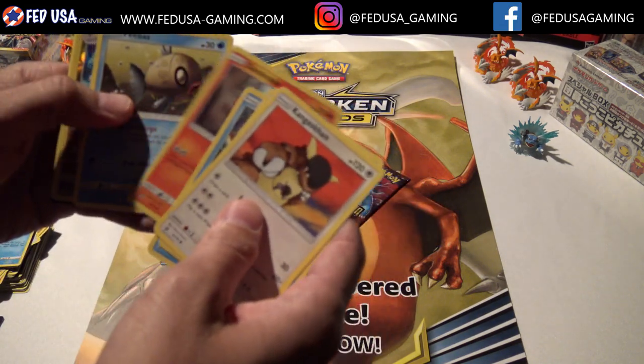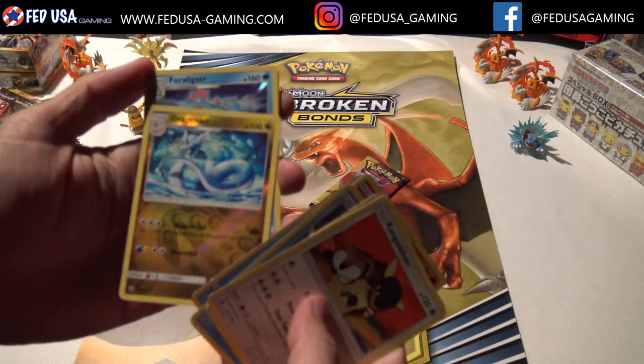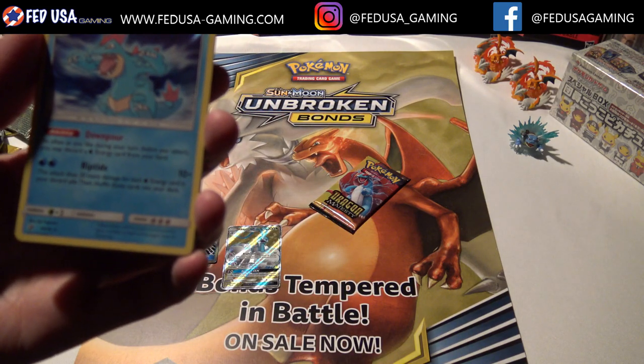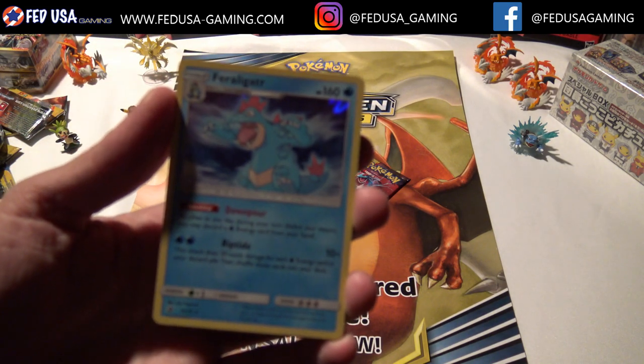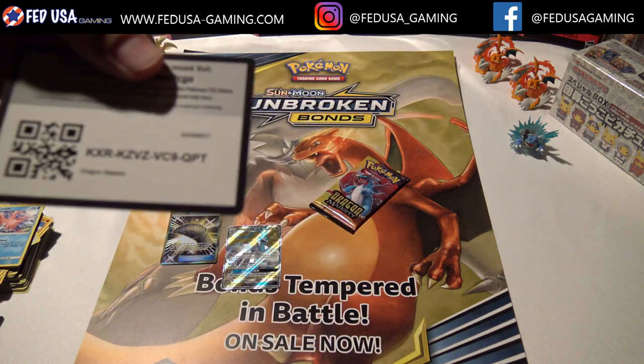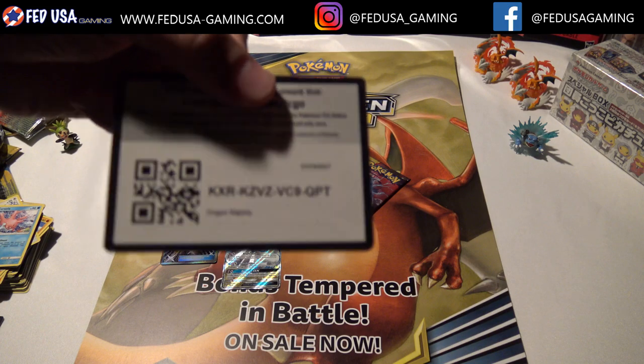Make sure you subscribe. Come back for some codes, come back for some cool box openings. Feraligatr - this is a cool card, nice artwork. Definitely that secret rare is our best pull so far.